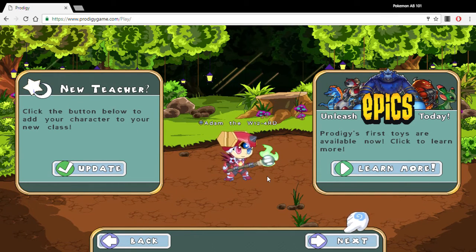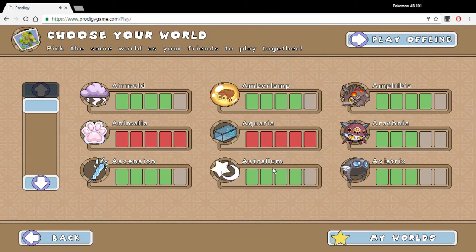What is up guys and welcome back to another episode of Pokemon AB 101. Today we are going to play some more Prodigy and we are going to find some of those relic coins that help us get these hats from the epics right there. I am going to focus on the Big Hex hat and the weapon since my toy that I bought is Big Hex, so I'll just focus on that right now.